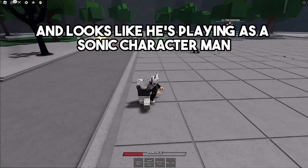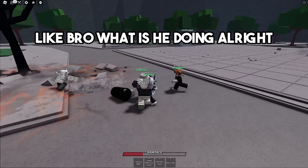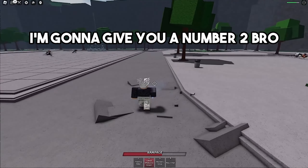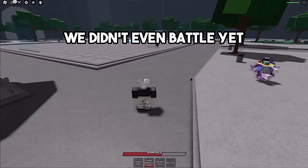We got this dude in front of me with a sword — looks like he's playing a Sonic character. Is he trying to just spin around me or something? And now we got this dino player that wants to fight me even though he's not a Sonic player. He really left the server — no way! Come on dino, we didn't even battle yet.